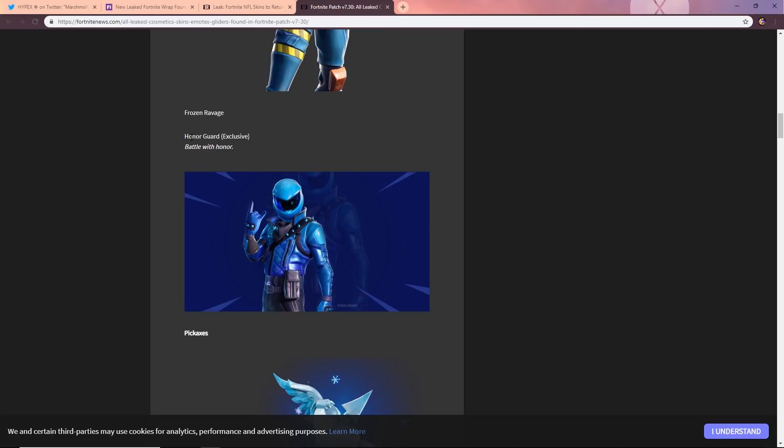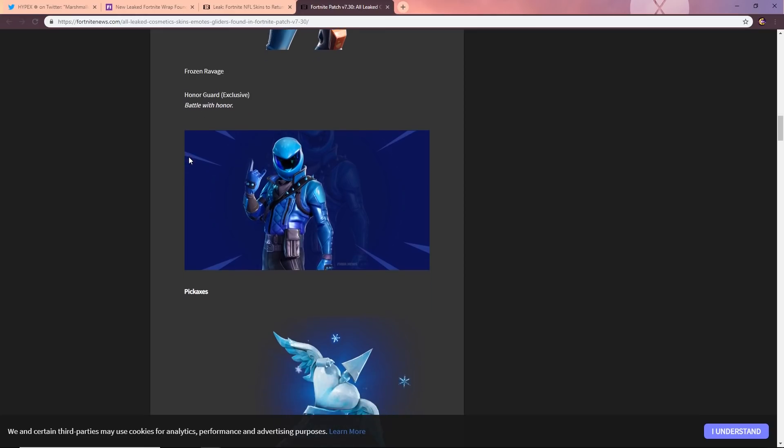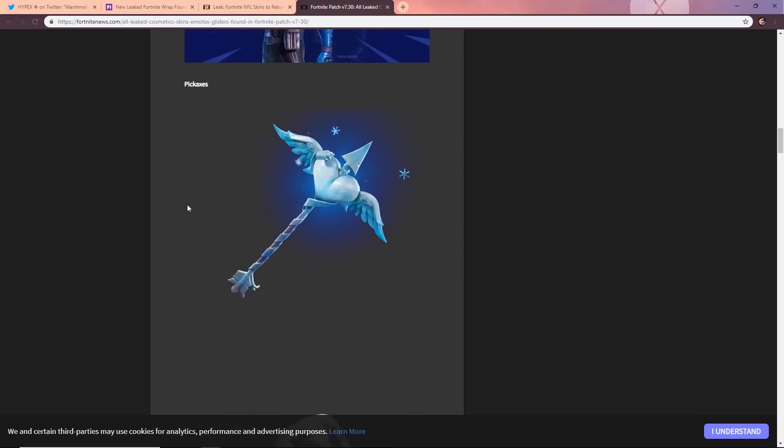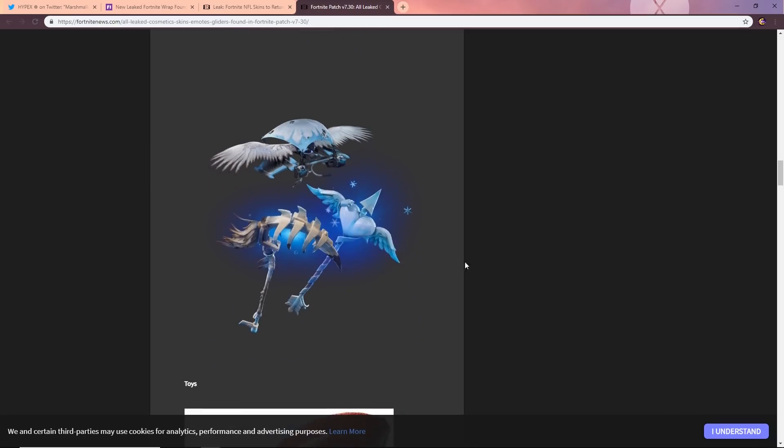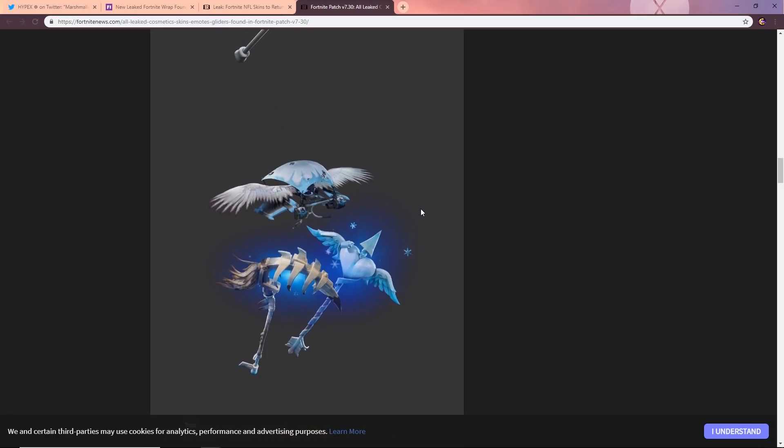We have an iced-out pickaxe going with the frozen theme for those frozen skins. We also have the Marshmallow pickaxe — and yes, we have celebrity skins including the Marshmallow skin which I'll be showing later. Then we have the frozen Feathered Flyer back bling, the frozen Ravage axe, the frozen Valentine's axe — Fortnite is just making everything frozen now. We have some toys too, including a football item which is probably celebrating the upcoming Super Bowl — go Rams by the way.